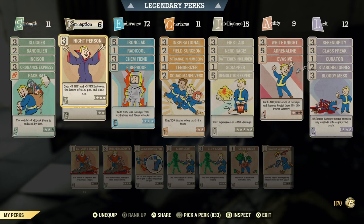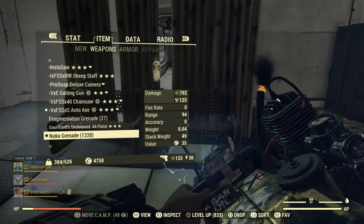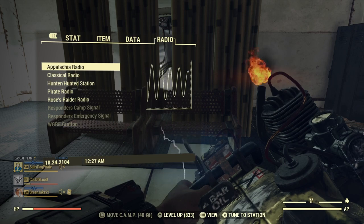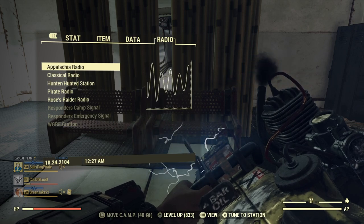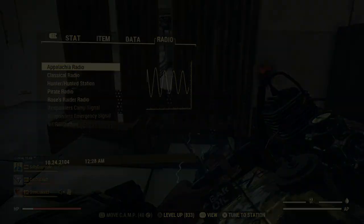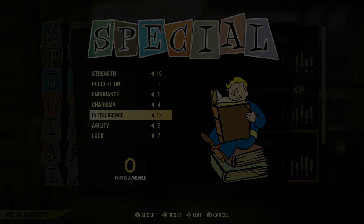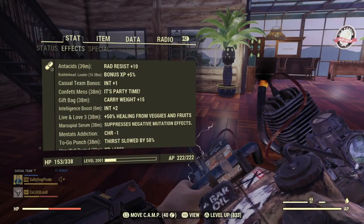Almost forgot one perk card: Night Person. Between the hours of 6 PM and 6 AM you gain plus three intelligence and plus three perception. The perception doesn't really matter, but the intelligence is what you're after. To check the time, go to your radio in your Pip-Boy and it'll be right there in the middle. You want your base intelligence at 15 and the legendary perk on - sounds obvious but you want it just for XP.